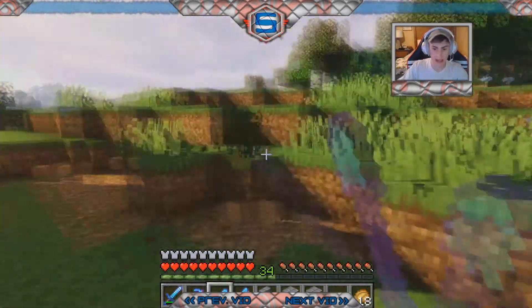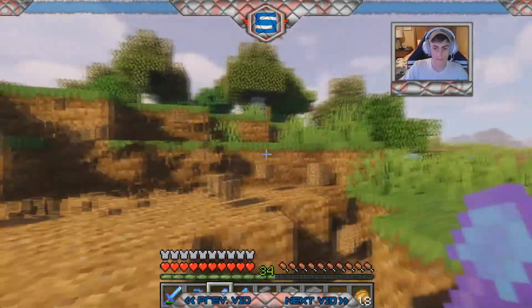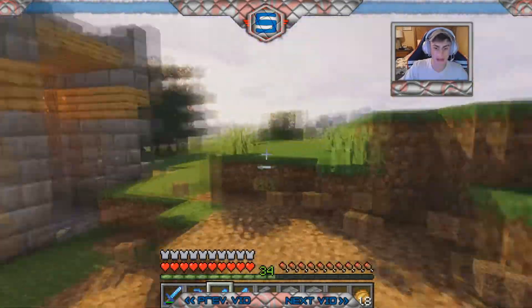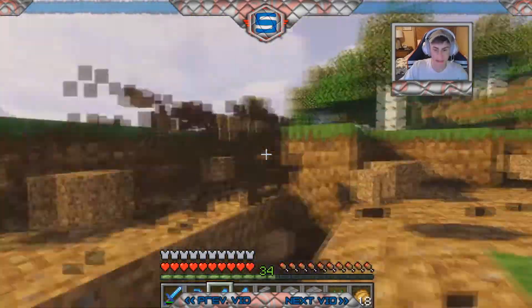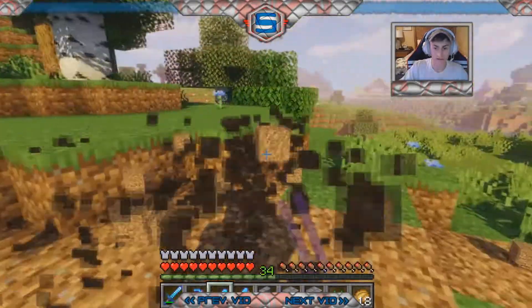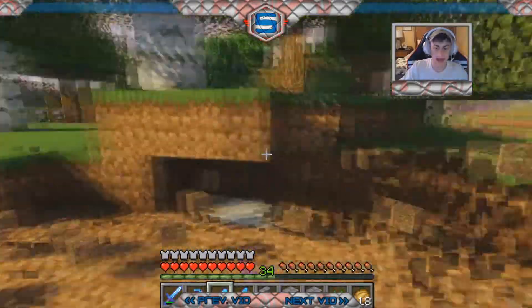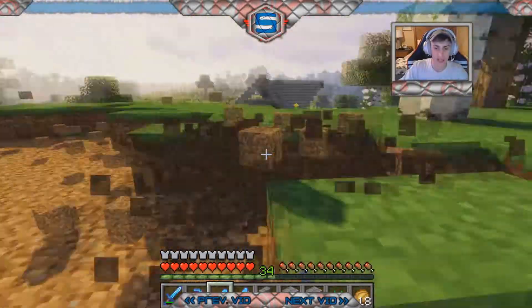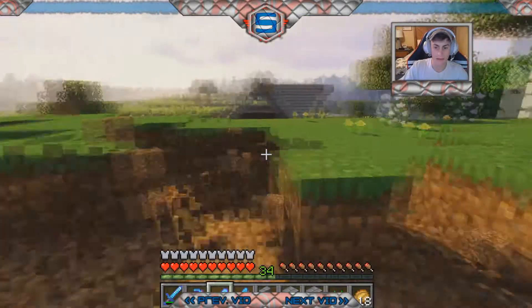So to go ahead and extend this wall out, I think I'm going to need to terraform this whole area because I've decided that I don't really want the height of the walls to change. This diamond shovel is going to break very soon and I want to keep it, so I'm going to have to keep an eye on that. I don't really want the height of the walls to change because I don't have a design for that, and that seems like painstaking.